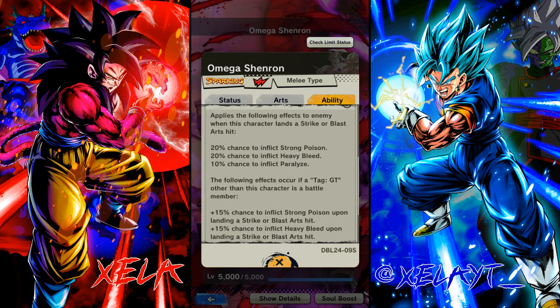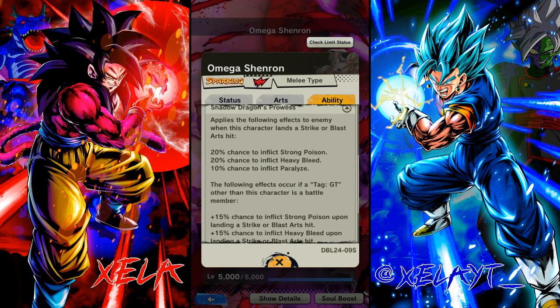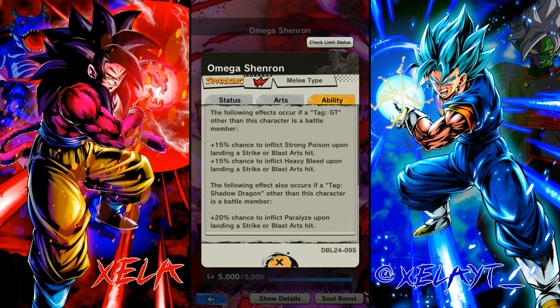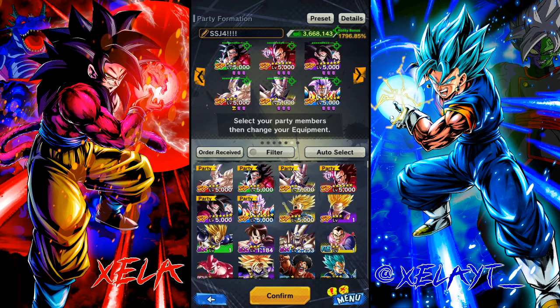These are going to be his main factors. He applies heavy bleed, strong bleed, 10% paralyze, and if you've got a GT member it's up to 35% for strong bleed and heavy strong poison and heavy bleed — I believe strong poison is new. This is making me want to run him on a full shadow dragon team. The other EX blue Sin Shenron has a pretty interesting little buff, so I'm quite keen for that. Watch out for that in the future — without further ado I'm just gonna jump straight into it.